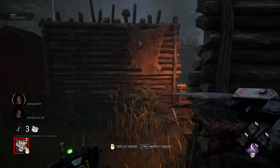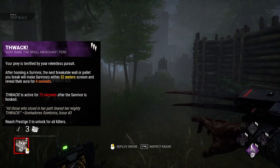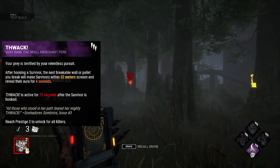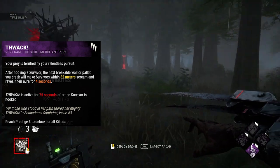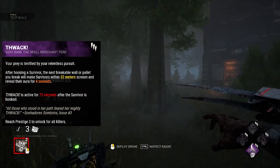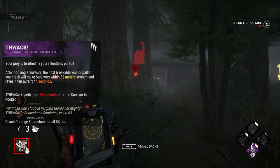Now let's take a look at her perks. Her first perk is THWACK. After hooking a survivor, the next breakable wall or pallet you break will make survivors within 32 meters scream and reveal their aura for 4 seconds. It's active for the next 75 seconds after the survivor is hooked. This is kind of like the reverse of the perk ALERT, and I think it's a cool aura-reading perk that helps the killer start another chase instead of camping a hook.